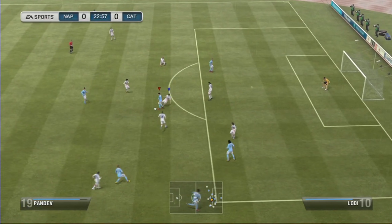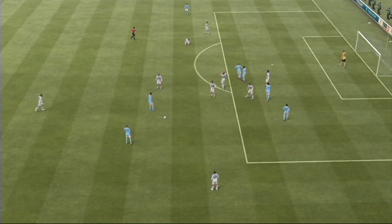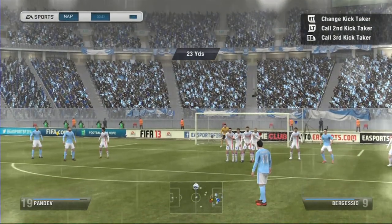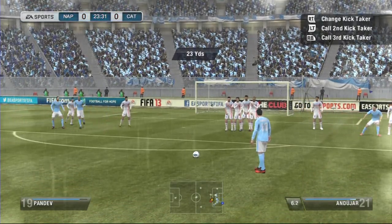The first thing you want to do is use the second controller or a buddy to foul you in a really good spot for a free kick. The next thing you want to do is press the back button for the goalie and move him out of the way.